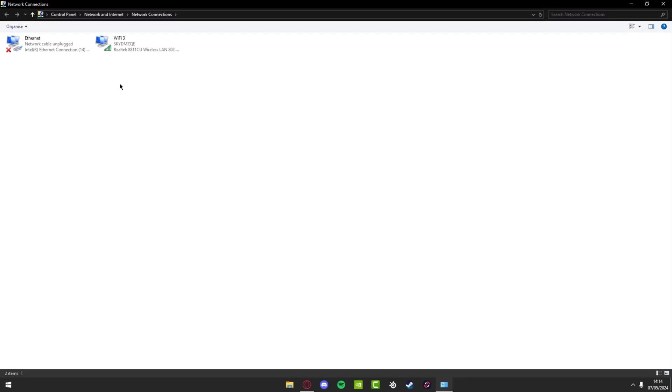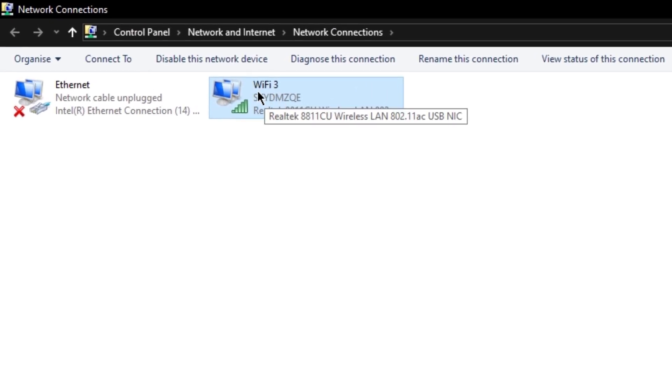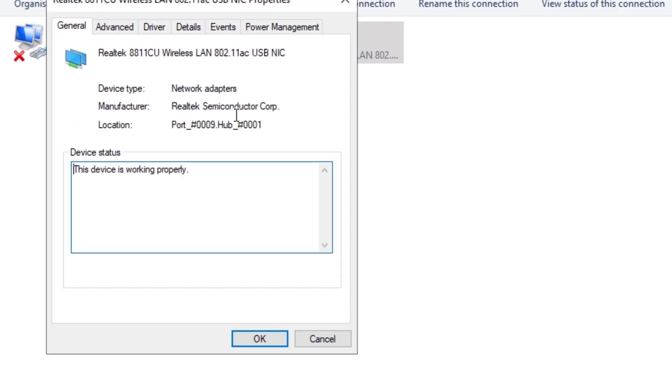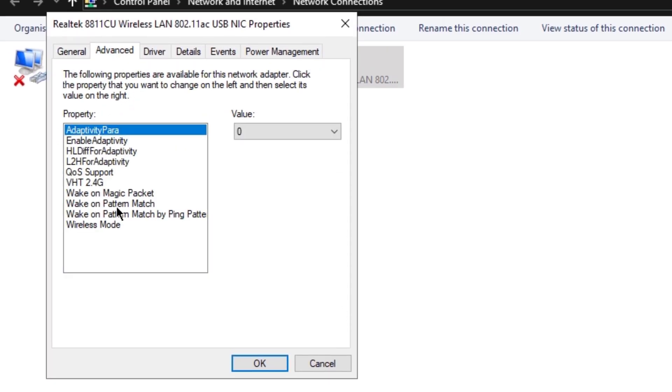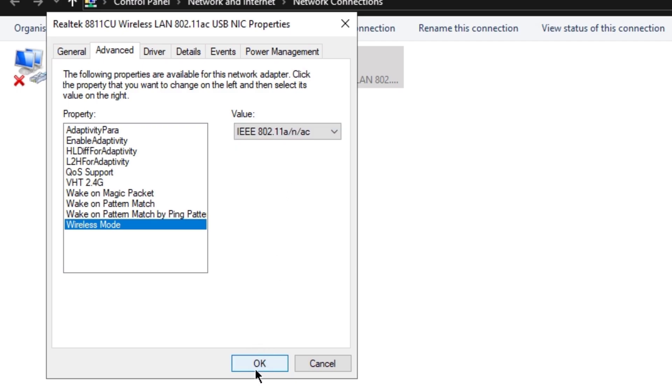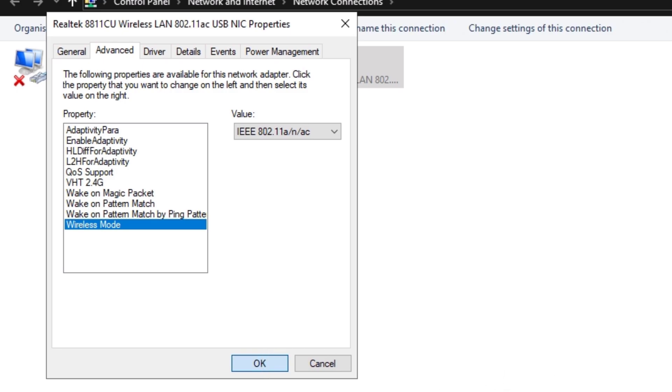What you want to do is select your Wi-Fi — for me it's this one right here — then right-click, press on Properties, then press Configure, go to Advanced, and now you want to go to Wireless Mode. By default this is set to Auto, and it does not want to be on Auto — Auto is just not good at all. So what you want to do is select the option that says A/N/AC, and then after that just press OK and let it change its settings. I don't even think you have to restart your PC to get this to work.